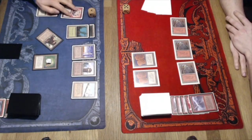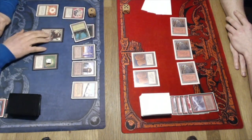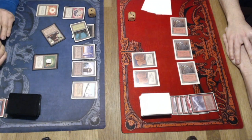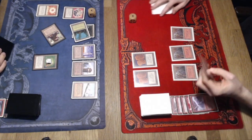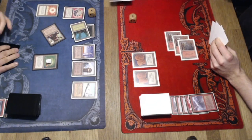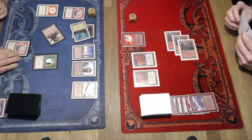He can put me on three next turn, then one the turn after that — if he can deal one extra damage. He's on three now. He's going to animate the Factory, putting me on three. He needs to deal one more point of damage. If he could find another Factory, he could pump it to deal three. He cannot — he's going to put me on one. Roy, Roy, Roy — why did you send back the Chain Lightning?